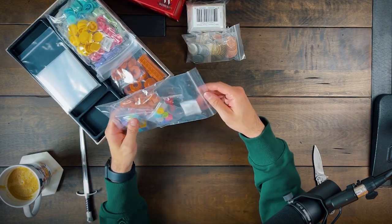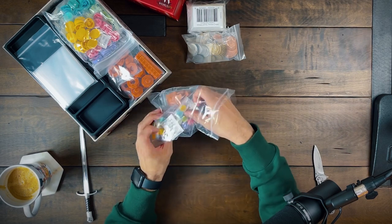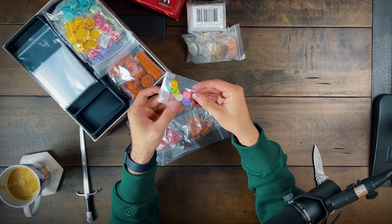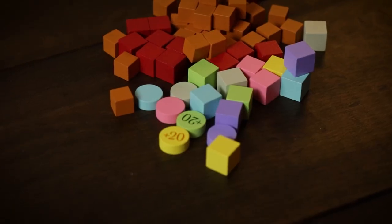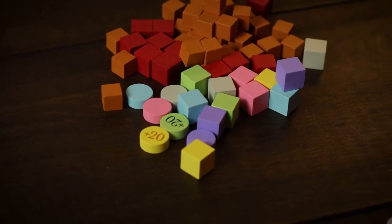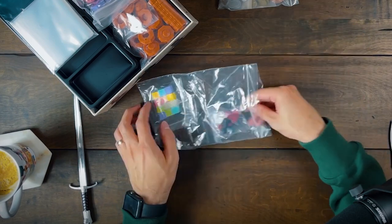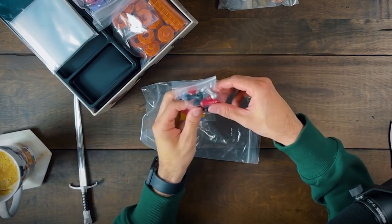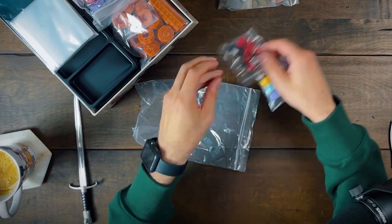So in this first bag we've got the scoring markers in all the player colors. Six player colors: we got purple, pink, green, blue, yellow, and a kind of white. I know Kate's going to be taking the white. I've got these brown cubes — really nice. Red cubes, colored cubes, very nice. And some pawns here that come in red, black, and a silver pawn.